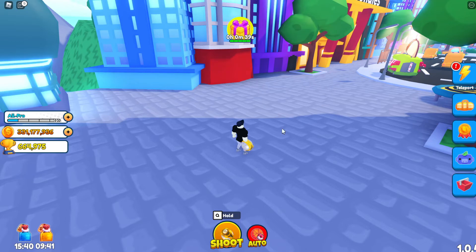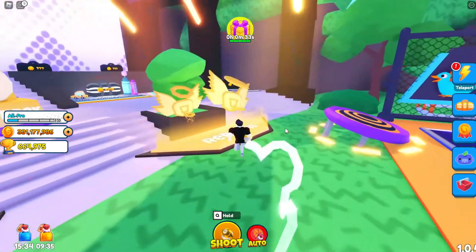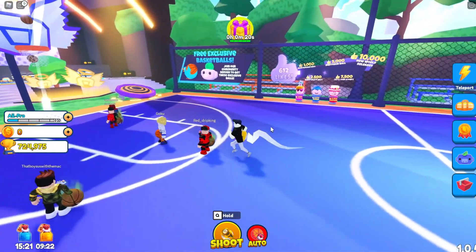We are about to get our tenth rebirth. Let's go to rebirth — here we go. So 300 million coins for our 10th rebirth, 60,000 trophies, 55% extra XP, and 55% extra coins. There we go, and now we have like 725,000 trophies — almost enough for the Gravy Catman ball.